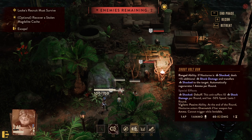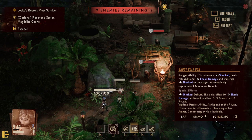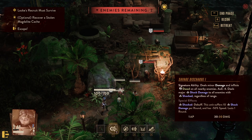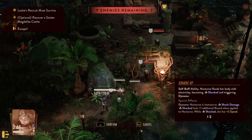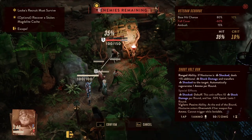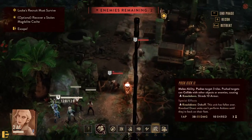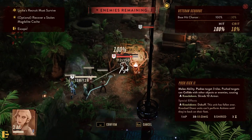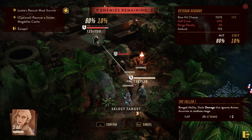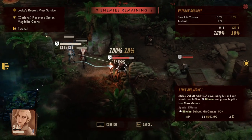She has more speed — yes, that's nice. I guess I have to use charged up in this one. Let's just charge up. Wow, 35 hit chance — why? Why was the chance to hit so low? Let me see if she can move.